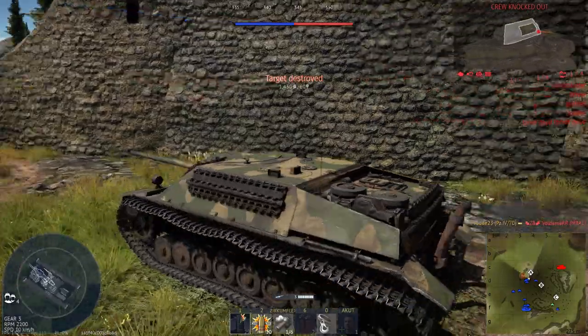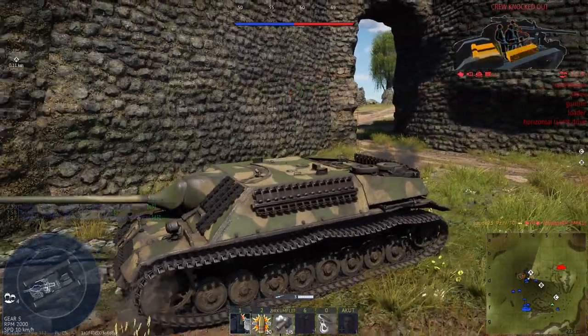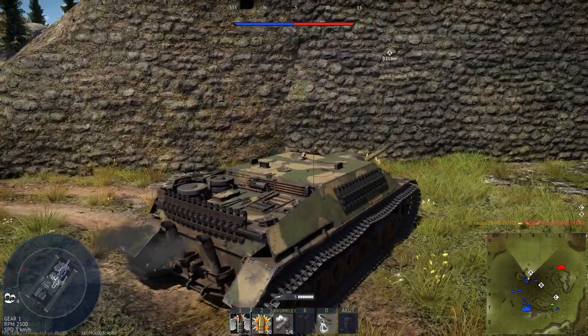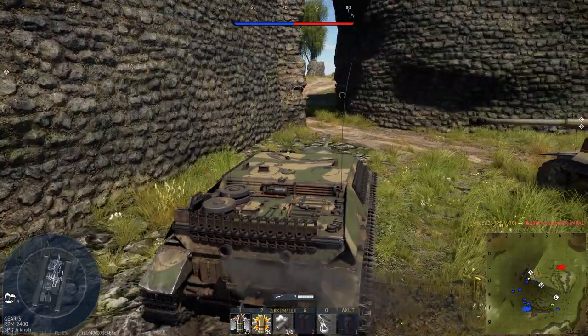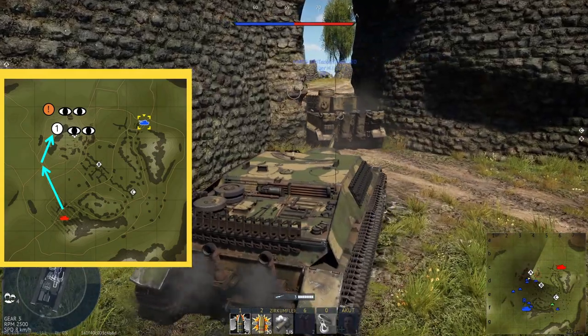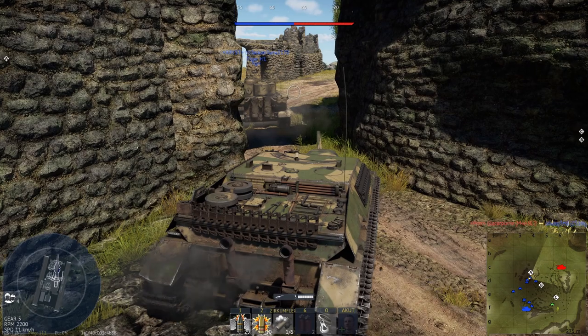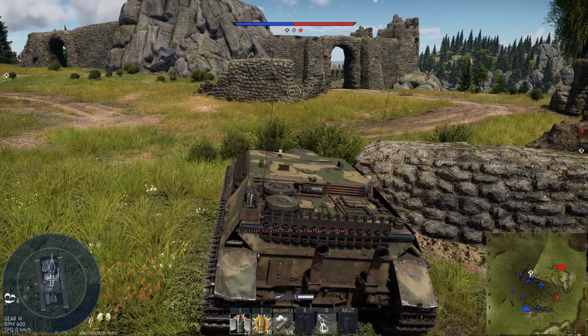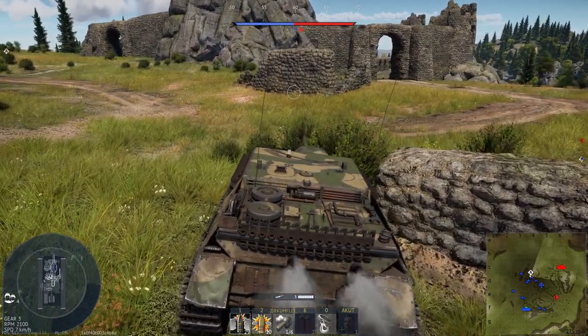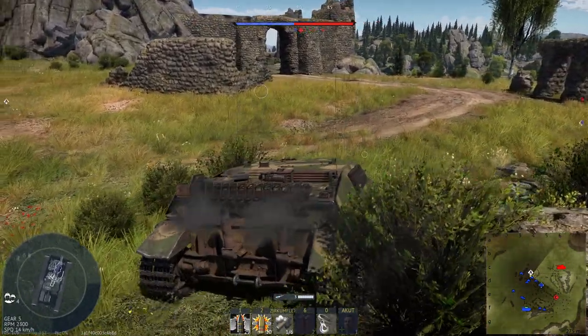In the meantime, a player in the Tiger H1 has also arrived at my position. Unfortunately this is the wrong route for him — in a full uptier match, the Tiger H1 player would have been better off on my recommended support route. The weak spots of the Tiger H1 are too prominent to brawl directly with the enemy. The Tiger H1 is now under attack by an enemy and I can't really help it without risking being destroyed myself, but I have to do something.